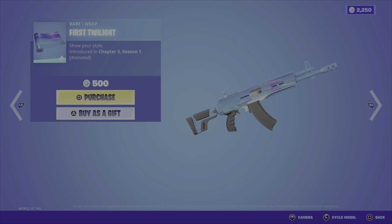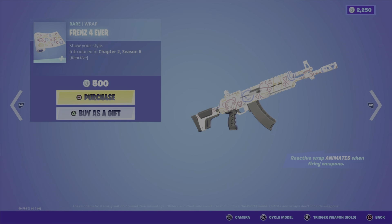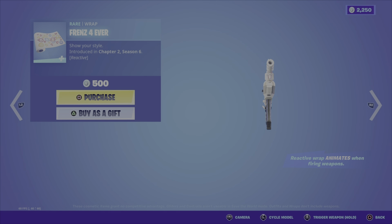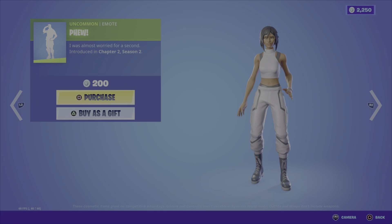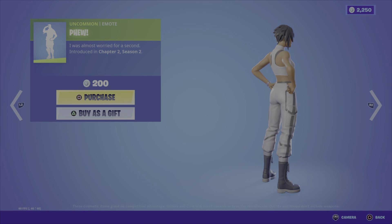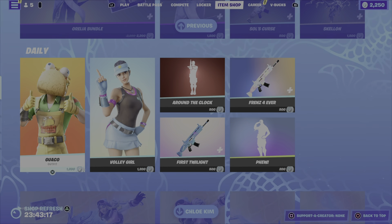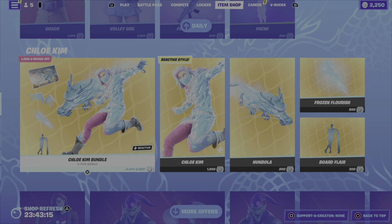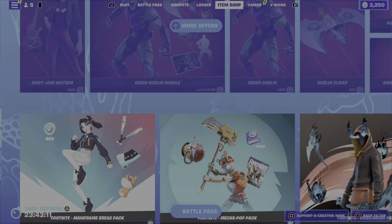Then we've got the First Twilight wrap at 500 V-Bucks, another wrap called Friends Forever for 500 V-Bucks, and then we've got the Feu emote for 200 V-Bucks.